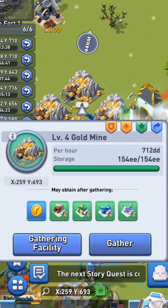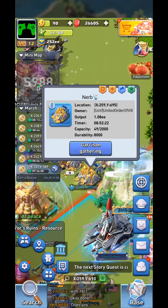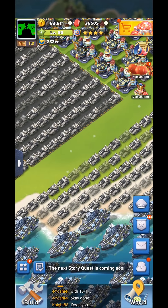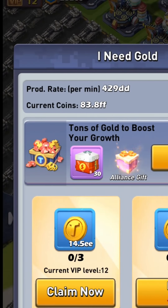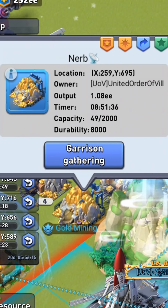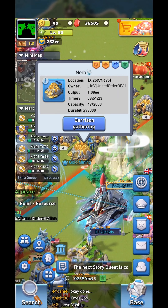For example, here's a normal gold tile — I can gather 712 DD per hour. If I look at a Mechanical Master's facility, I can gather 1.08 EE per hour. 1 EE is, of course, 1,000 DD. But if I go into my base and check my production rate per minute — which you can find by hitting the plus sign next to your gold at the top of the screen — I'm producing 429 DD per minute. That really nice facility that says 1.08 EE per hour? My gold production can make that in about two and a half minutes. It is not worth your time to gather gold. Instead, focus on gathering food and oil so you can upgrade your class and your suppressions. Don't waste your time gathering gold — I promise you it will hold you back. Just let it come from your gold production.